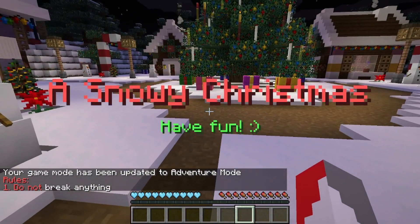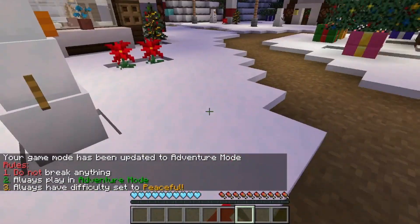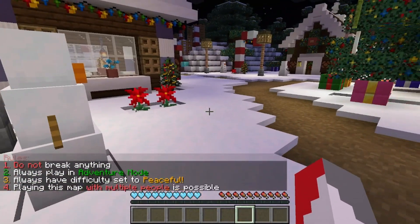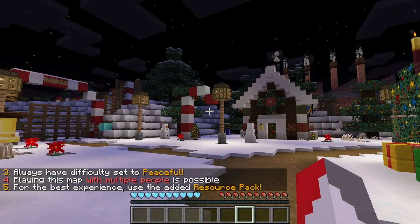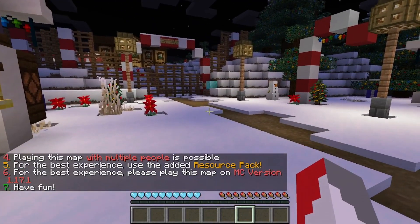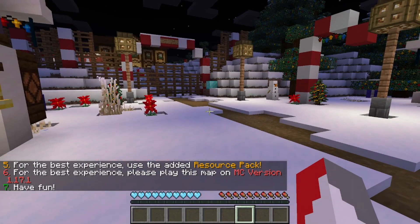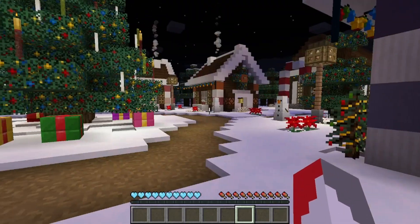Rules: don't break anything. Play in adventure mode, which I think I'm in — yeah. Have difficulty set to peaceful. Playing this map with multiple people is possible, but I'm solo apparently. Getting some lag here. For the best experience, use the added resource pack. Play this map on MC version 1.7.1, which I am, and have fun apparently.